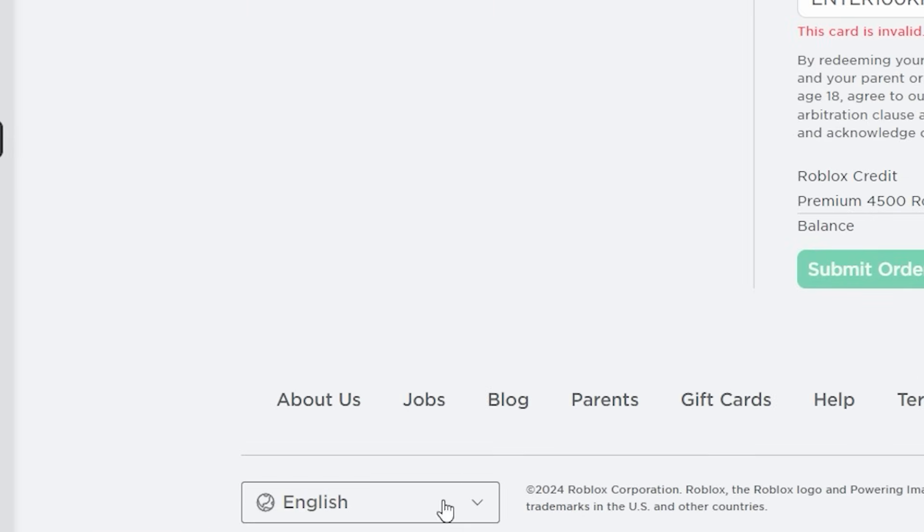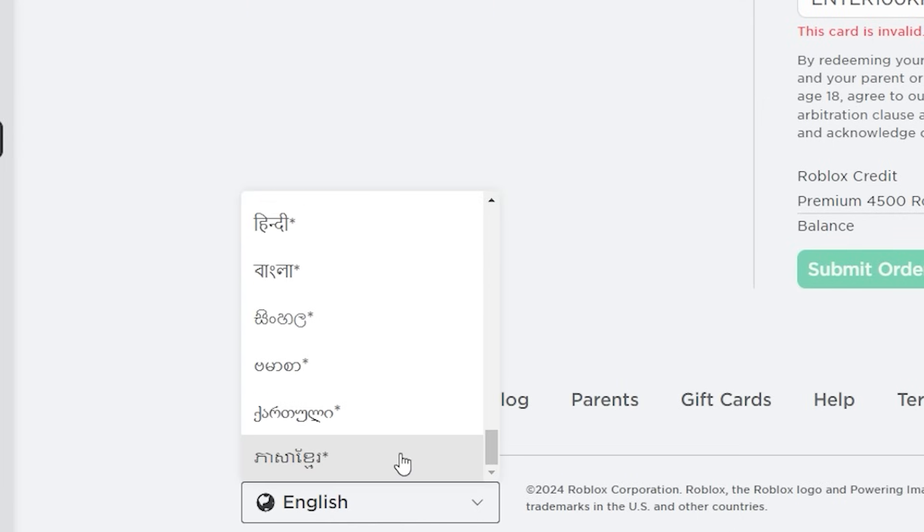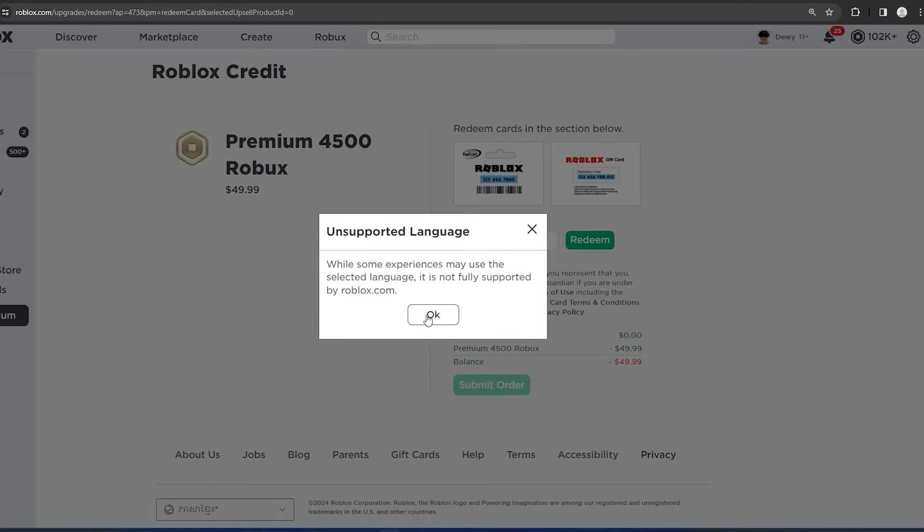Now all you want to do is make your way over to the Supported Language setting. If you are on mobile, this will be in your Settings. Scroll all the way down until you see the very bottom option and click on that one. Afterwards, you will see 'unsupported language' — this means it is working correctly. Just click OK.